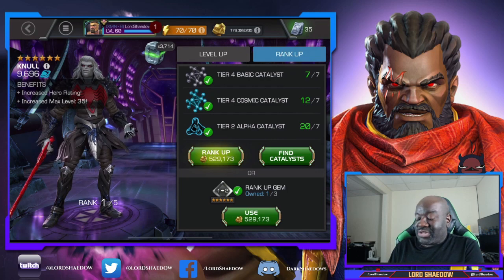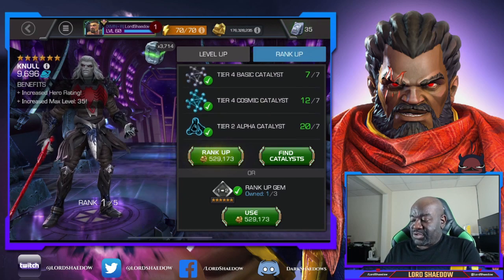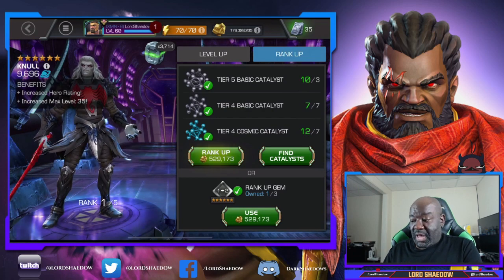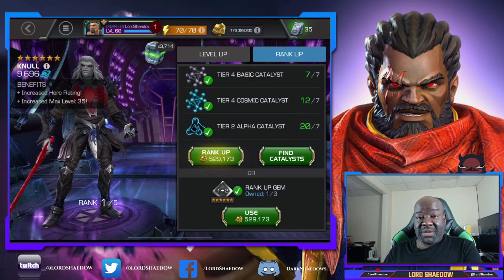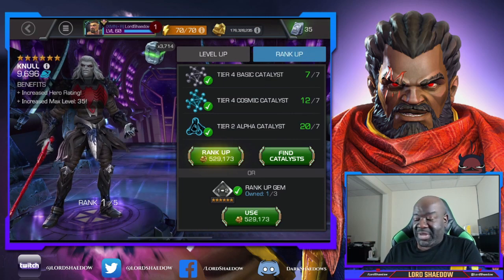So now you see I have a rank-up gem here, but I'm not going to use it because I actually have T2 alphas and T5 basics in my overflow and I want to use those up. I'll save the rank-up gem for another rank up at another time — I might do something different with it for a new champion I get.